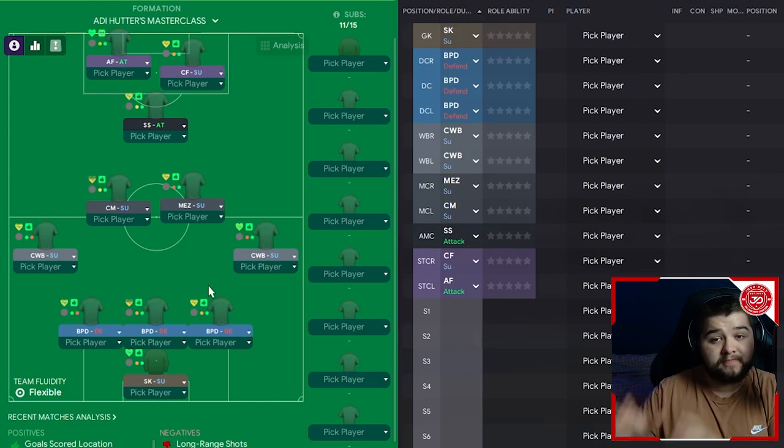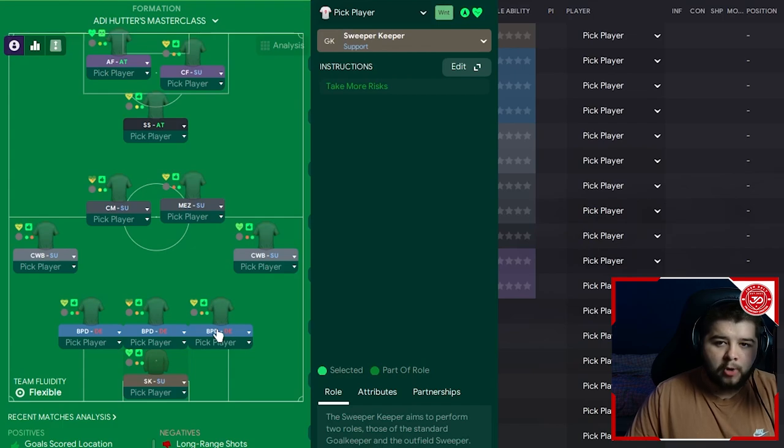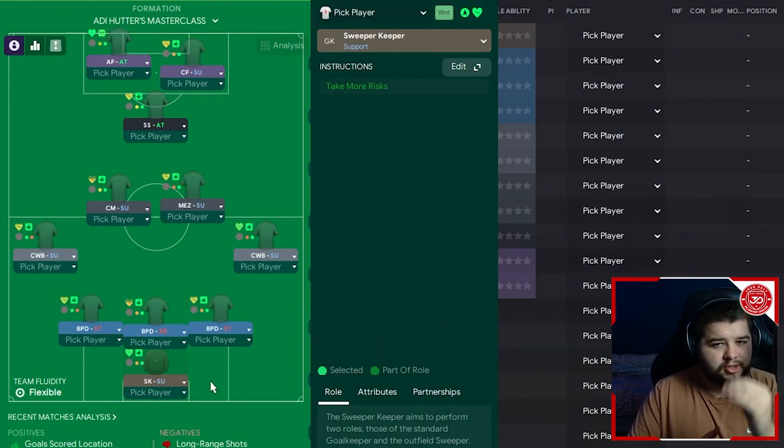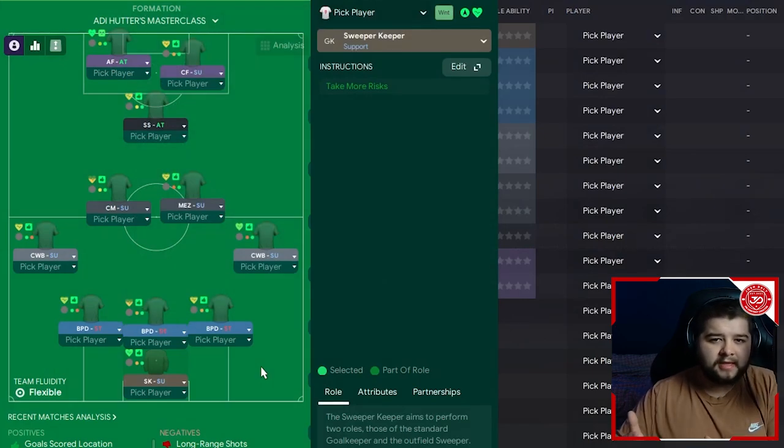Some things are going to change in this, so don't feel like this is the completed project. Kicking things off, a sweeper keeper is simply on the support instruction — nice and easy to follow. The back line changes a little bit: on the right-hand side it's a ball-playing defender, and we're going to opt for a stopper on that side and also on the left. That makes the back three consist of two stoppers and one that sits a little bit deeper — a very common thing to see in his system. You could have the ball-playing defender on cover, but from playing the game it doesn't really work too well, so we've kept him on the default basic instruction.